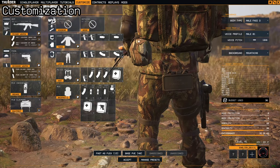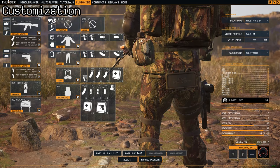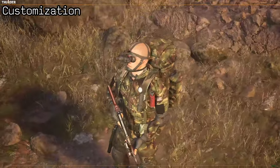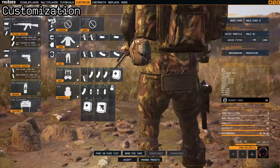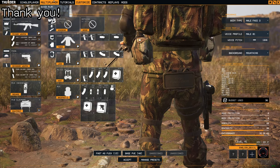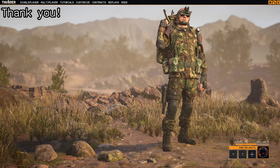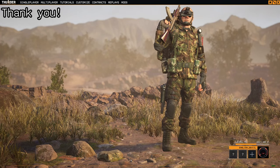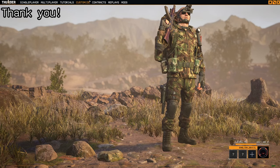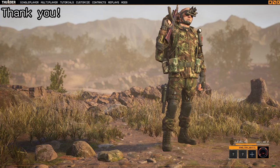As covered earlier, all of these add towards your budget, and you can see your budget breakdown at all times on the customization screen on the right — unless you're doing the free look by holding right mouse button. I hope this has been of use. If there's anything else you need me to cover regarding customization, drop a comment below and I'll be sure to cover it — but until then, enjoy and I'll see you in the next one.